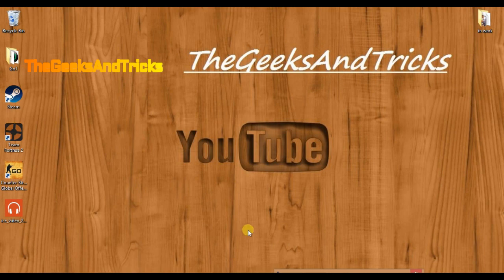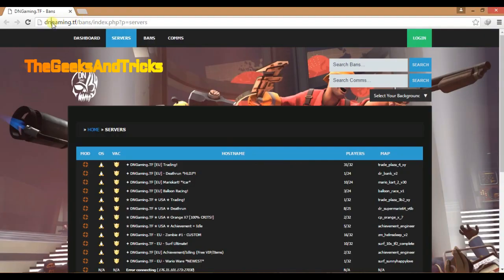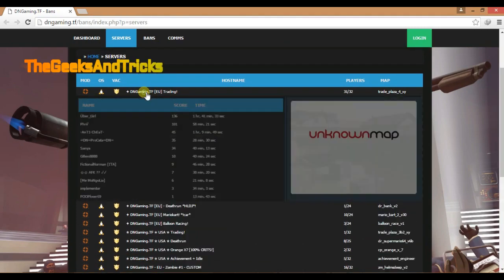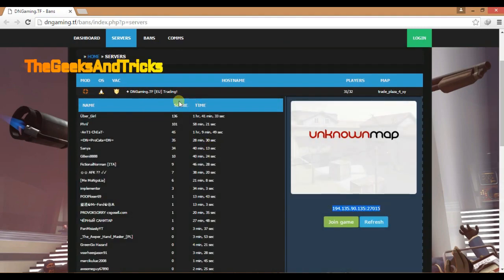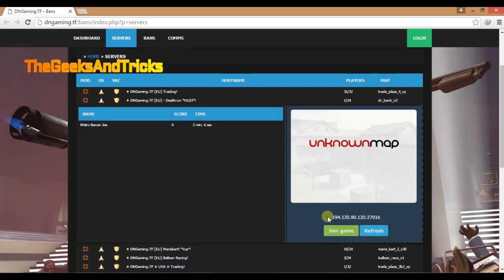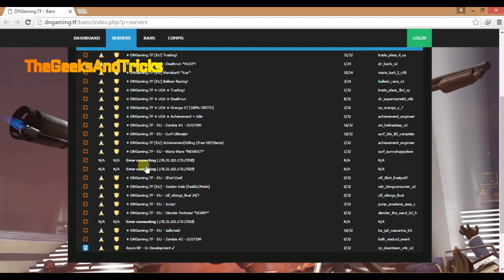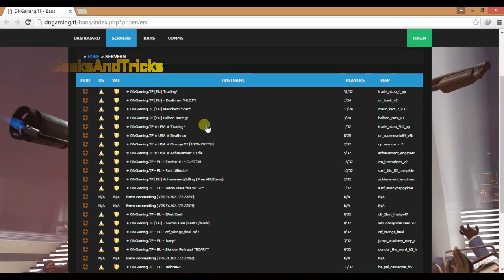In case this IP does not work, I'm going to give you one more link in the description box. Go to that link and you'll get a lot of new IPs. Open the console, type 'connect' space and the IP, then type '!giveitems' — that's all you have to do. Most of them are working right now.